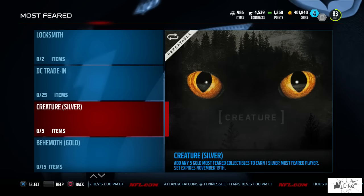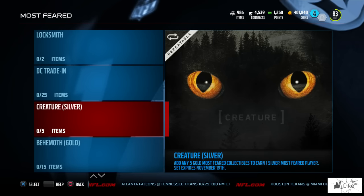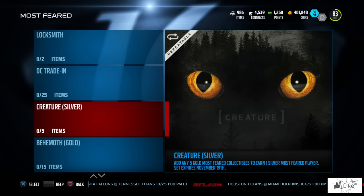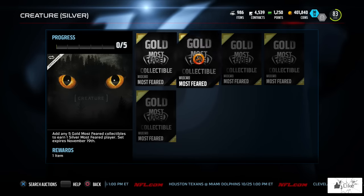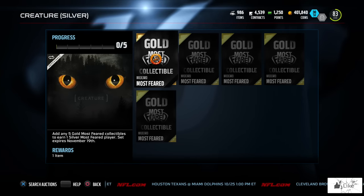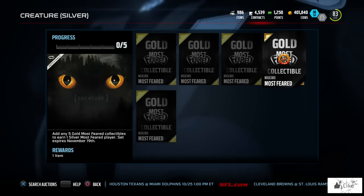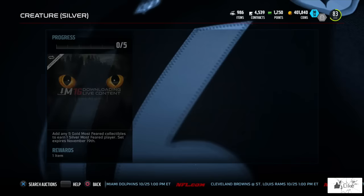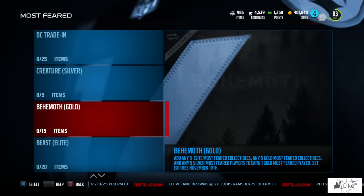Next is the Creature set — add any five gold Most Feared collectibles to earn one silver Most Feared player. This set also expires November 19th. Similar to the BCA promo, there are wild card slots where you can add any gold collectibles you get, whether from bundles, solos, or however you acquire them.